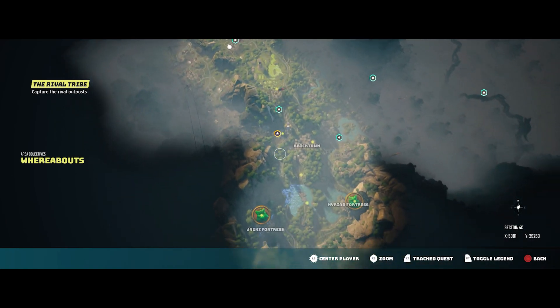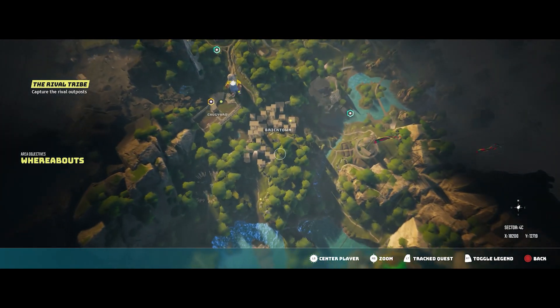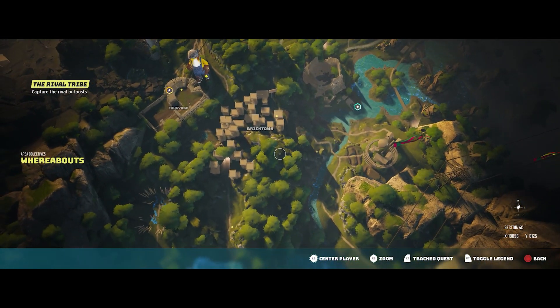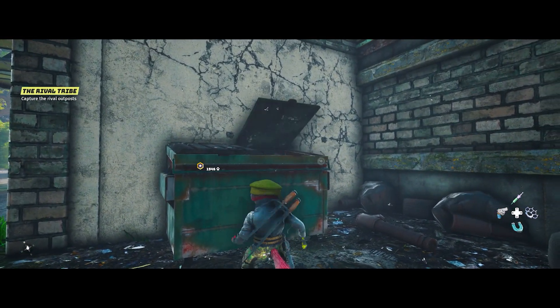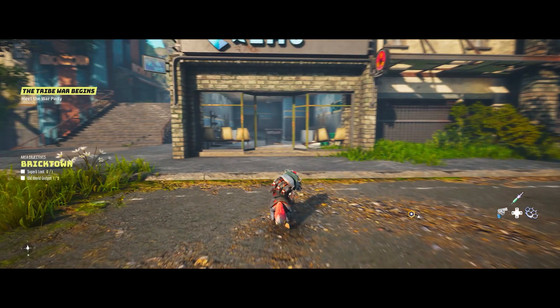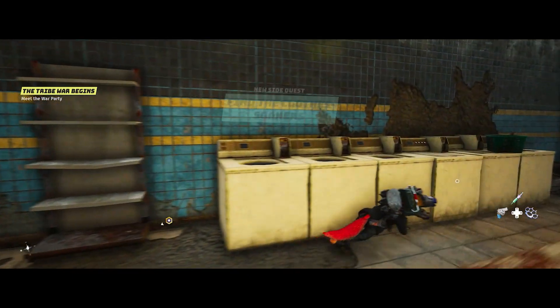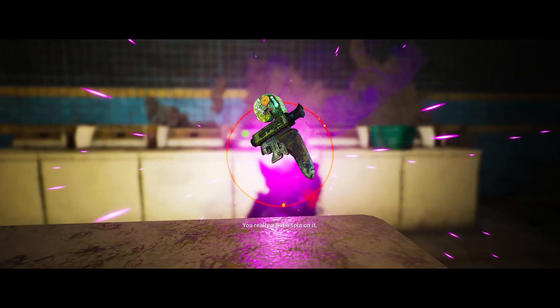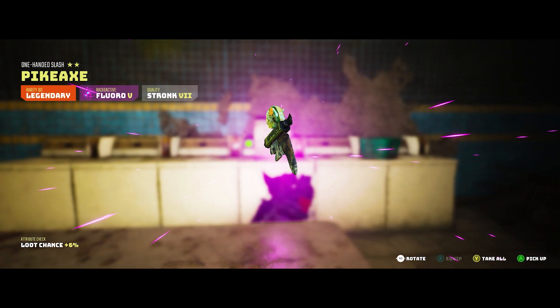To start things off, let's talk about a place where you can get yourself some rare loot, which is called Bricktown, located close by the moment you jump into this game. You will find common, rare, and even legendary loot in this area once you solve a puzzle or two, simply by going into all the shops and going underground. It's definitely worth your time to go to every single shop, nook, and cranny and find every piece of loot you can.